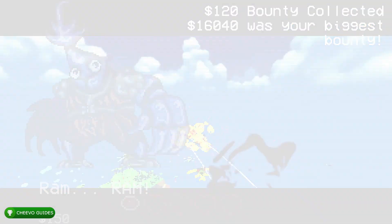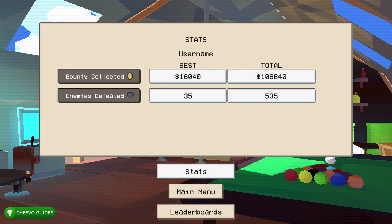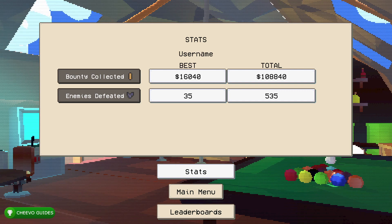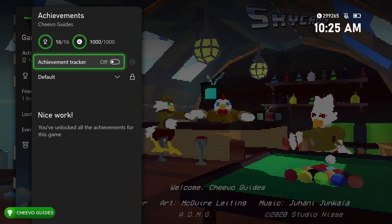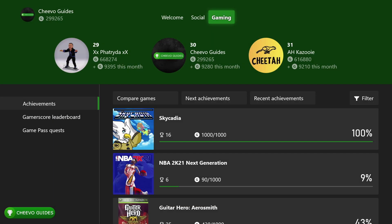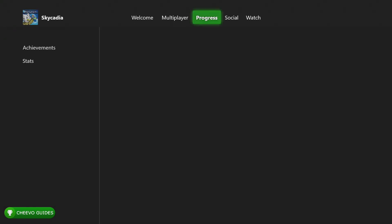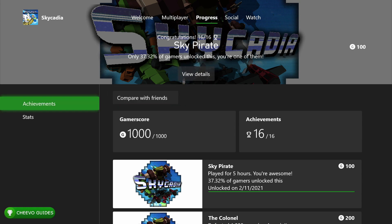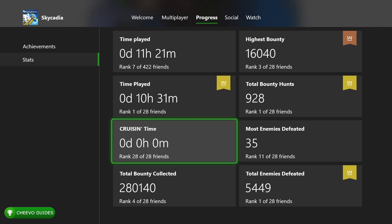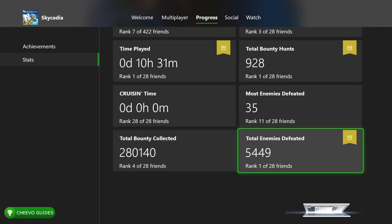You can check your stats at the main menu to see how many enemies you've defeated. However, the best place to look is the achievement stats. Go to all achievements, press on the game, then go down to stats — this shows how long you've played and how many kills you have. I had 5,449 kills and played for over 10 hours, but that's just from leaving the turbo controller running overnight.